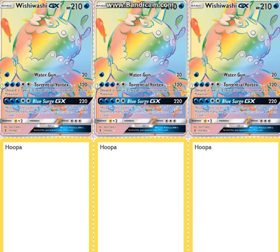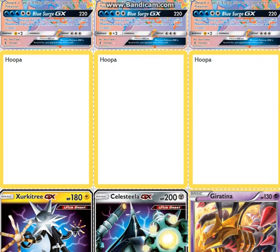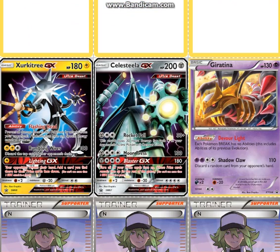Yoshi played three Wishiwashi GX — I believe it is the highest HP Basic in the standard format, so that's probably why he played it. Also funny that the Giant Fish has returned again. Three Hoopa, because it is immune to EXs and GXs. One Zergatree, because it is immune to Pokemon with Special Energy attached to it, and Lightning GX is a pretty good GX attack because it hinders your opponent even further.